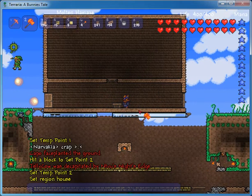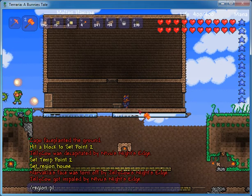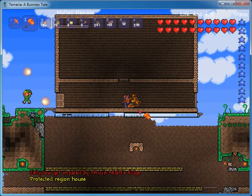Now you want to protect it. Type region protect house true, and now it should be protected.